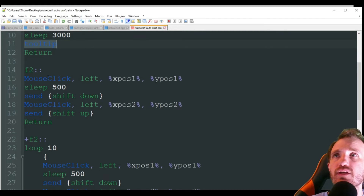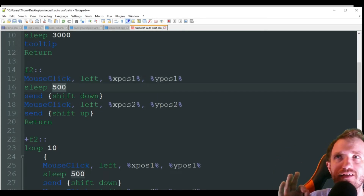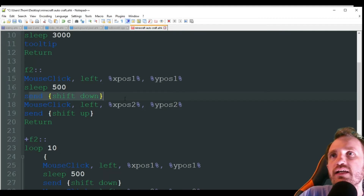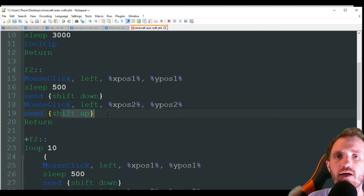For F2, you press F2 and it's going to do a mouse click at that first position gathered from the setup. It's going to sleep 500 milliseconds — I slowed this down just for the sake of the video. If you want this to go really fast, you can change this to like 50 milliseconds. In video games I wouldn't go anything lower than that because sometimes it can really screw stuff up — not your game, just the script will glitch and you'd have to redo it. It's going to send Shift down, click on that place where it made the item, then put Shift back up. Basically when you shift click, it auto moves it to your inventory. And we hit return — so we're done.